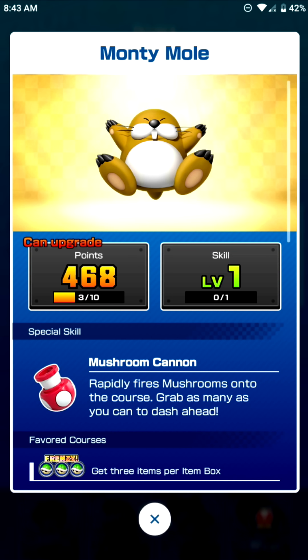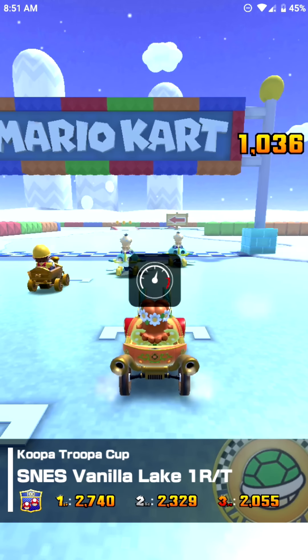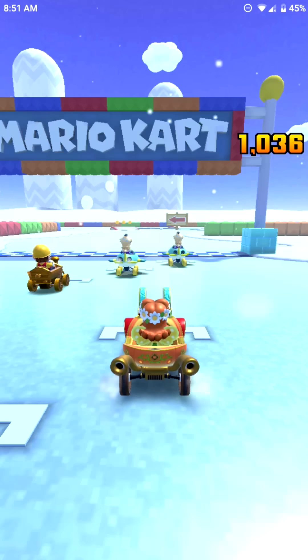So let's go ahead and try out these new characters and some of the new vehicles and gliders and some multiplayer. We're starting out with SNES Vanilla Lake 1RT, and it is default item slot, so I have three item slots for this track. Let's go ahead and get started.